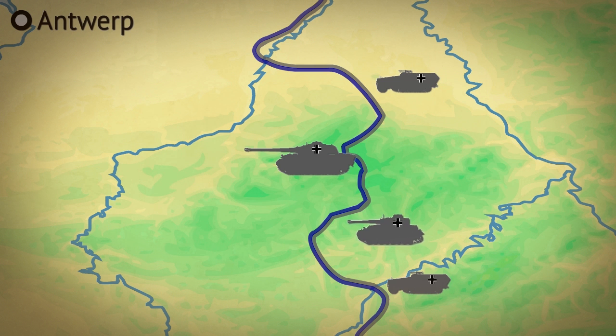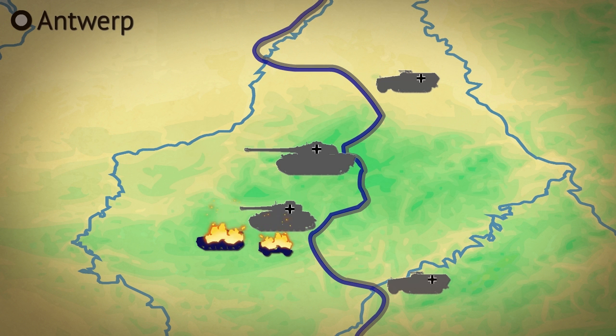The German 5th Panzer Army fared much better, surrounding some US regiments and forcing them to surrender. Allies also suffered many casualties in the initial onslaught, due to the element of surprise and fairly inexperienced soldiers guarding that part of the front.